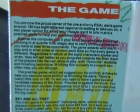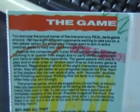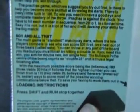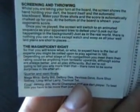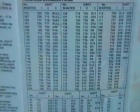The instructions say 'you are now the proud owner of the one and only real darts game around.' 180 has eight different opponents, a two-player option, standard match-play darts with first to get 501, some loading instructions, how you control the game, info about the people you play against, and a very comprehensive list of all the possible checkout combinations.